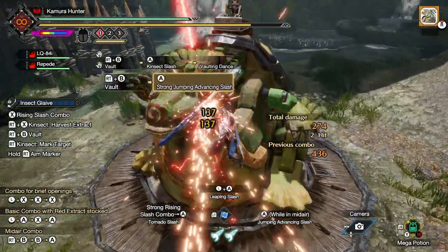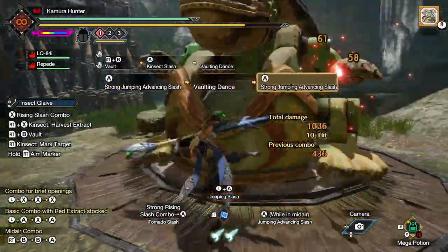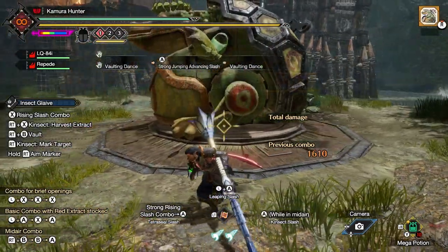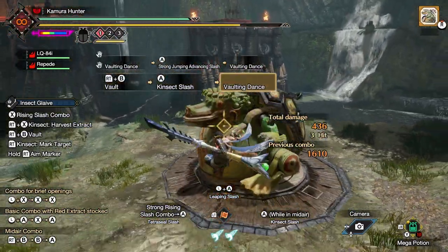Number three: Kinsec Slash changes your vaulting dance. If you have Jumping Advancing Slash equipped as a switch skill, your vaulting dance will throw your hunter straight up into the air. If, however, you have Kinsec Slash equipped, your vaulting dance will throw you upwards and backwards.